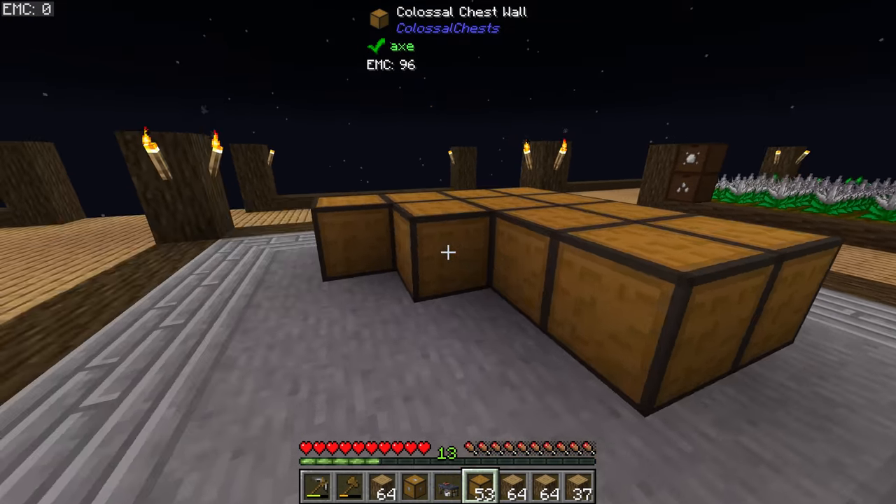Now the question is where to put this. Twitch chat was suggesting directly on top of the colossal chest wall, but what I think might look a little nicer is to put it above the colossal chest on a second story. I've put down some pillars with the idea of making this taller at some point. What we could do is build up our pre-existing walls and then connect those up, having a second floor to this center level that we can use as a space for the colossal furnace.